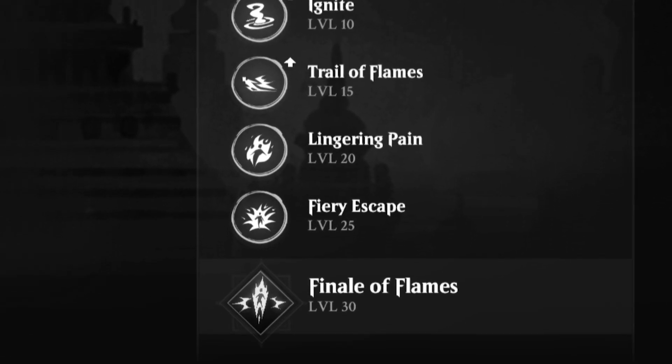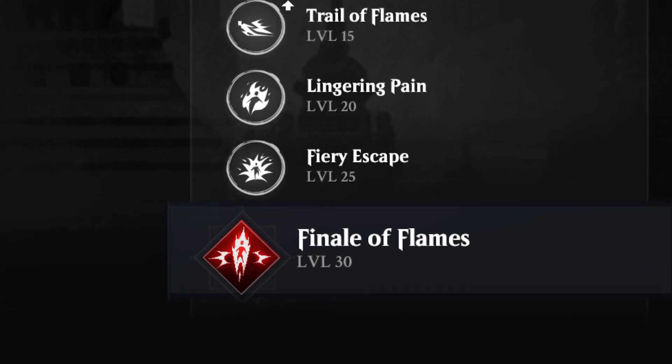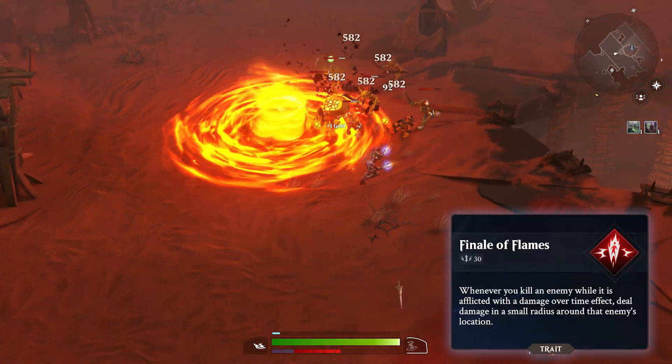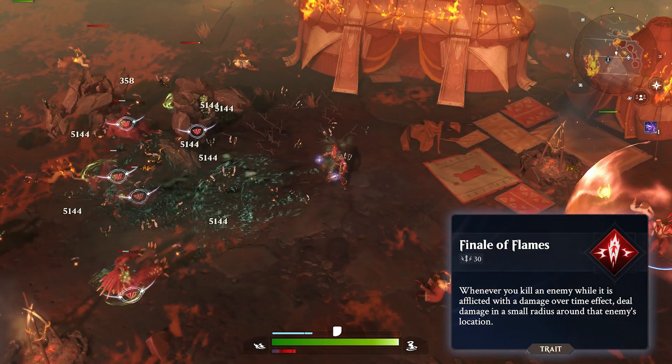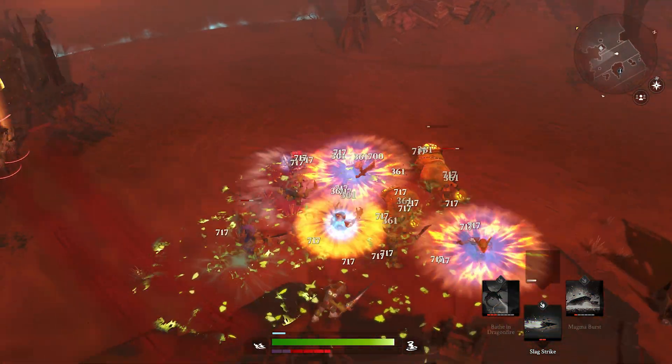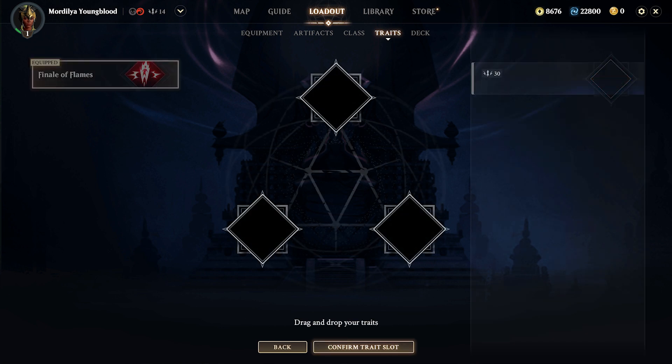At class level 30, you will gain access to the Pyromancer's signature trait, Finale of Flames, which causes any enemy affected by a damage over time effect to explode when defeated, dealing damage to other nearby enemies. The trait can be used in any class loadout once unlocked.